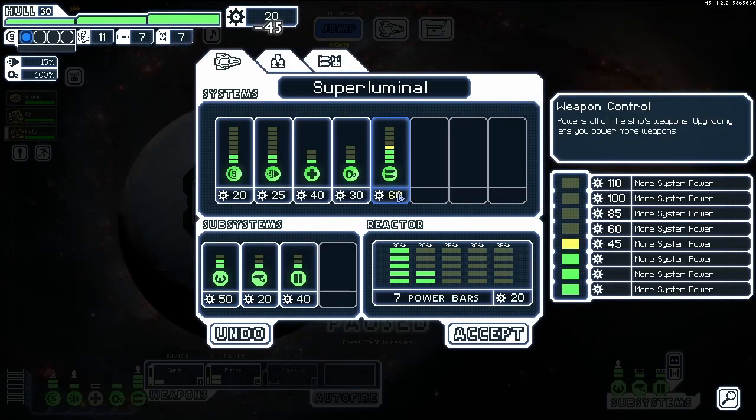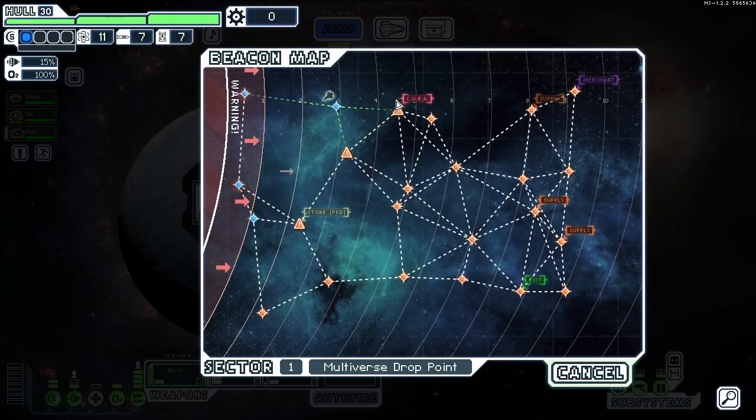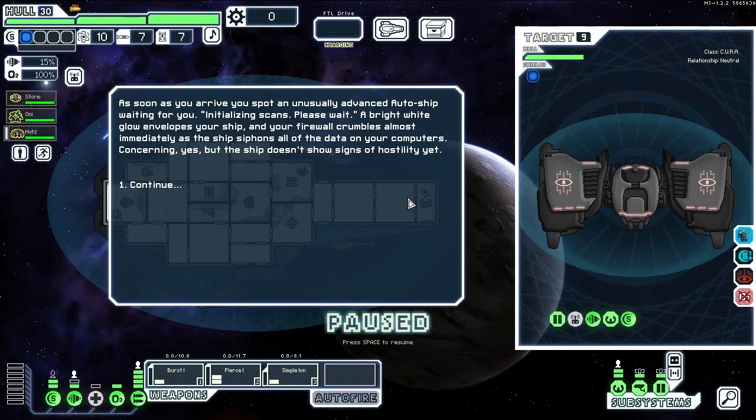Let's upgrade the weapon system — then we can have all four powered at once, although we don't have the power yet. One more power — there we go, all three weapons at once. Good start. There's a strange signal being broadcast here — let's look at it.